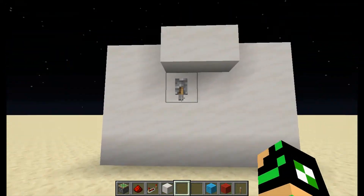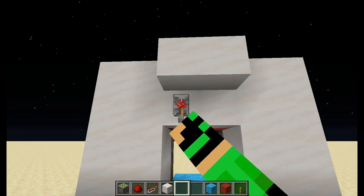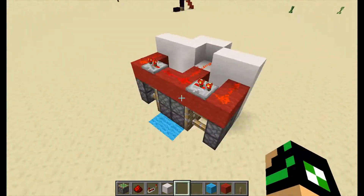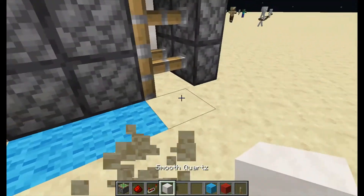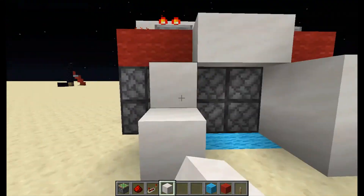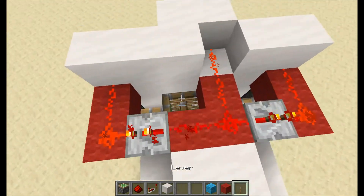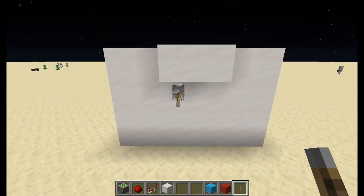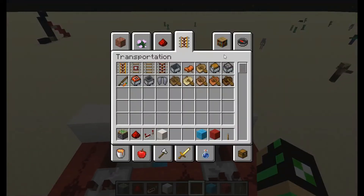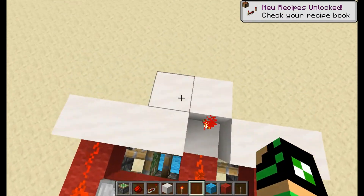I find this door pretty neat - it's super quick and fast and you really can't beat it. It's flat with the wall. You can even have two-way activation, and the possibilities are basically endless. If you want, you can put a redstone torch there so now the door opens when you turn it on.